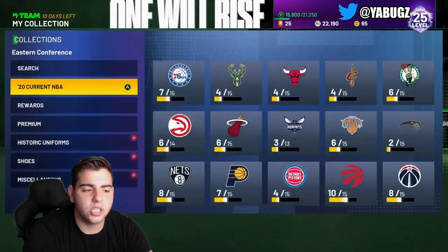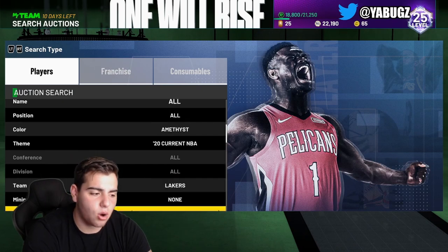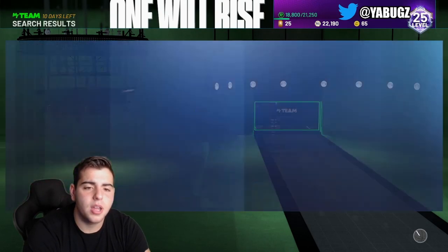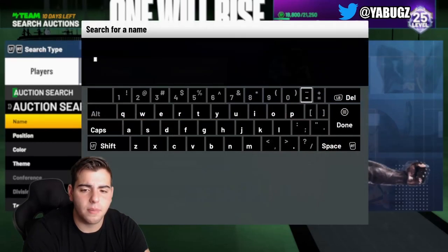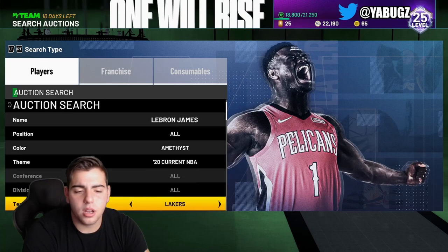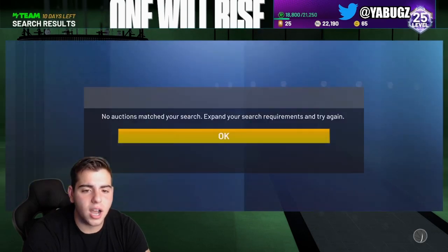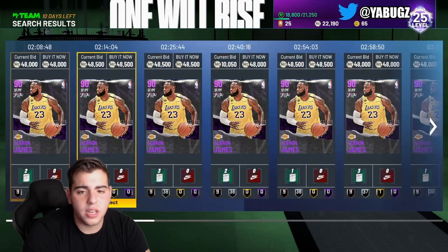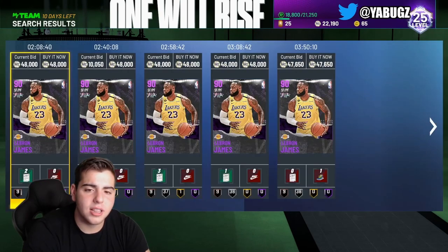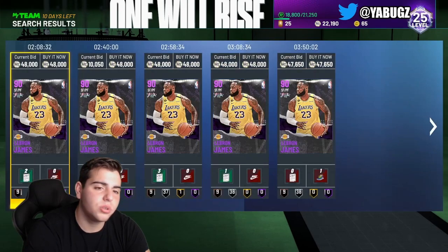Let's check if you can still make MT off the LeBron snipe filter. LeBron and AD are still up there in value — if you have them, make sure to sell. LeBron James has a sick challenge for him right now. LeBron James is 48,000 MT for an amethyst. So if you invested in him at around 32k a couple weeks ago, you're going to make around 11,000 MT profit off every single LeBron. Congrats if you did that — I didn't think a Finals challenge was coming to 2K.